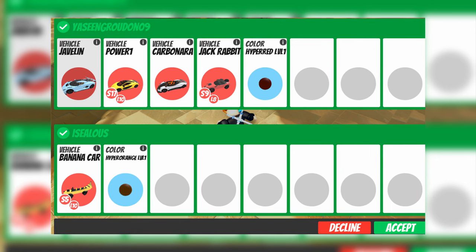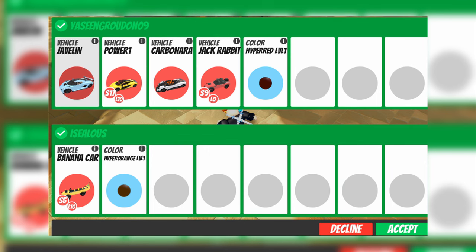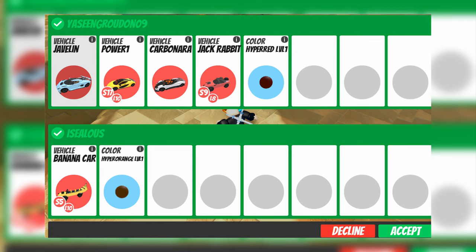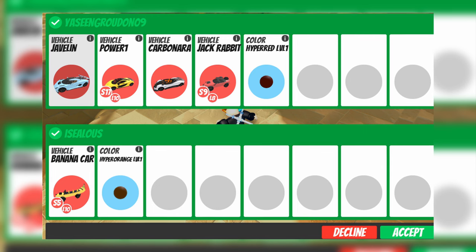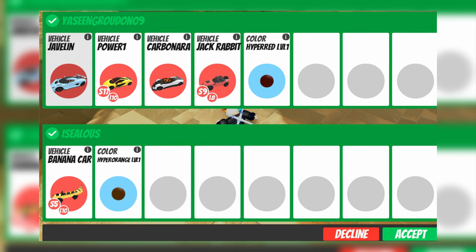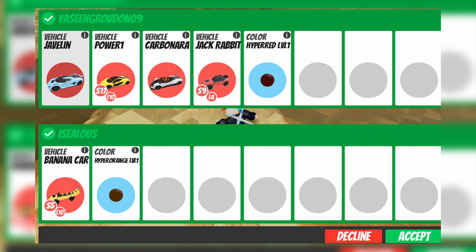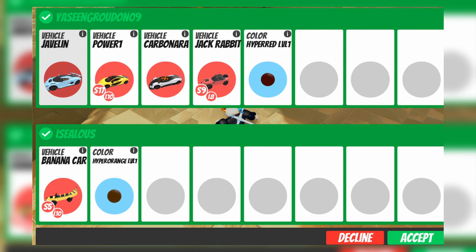The Javelin, Power One, and Carbonera would actually be just about fair for the Banana Car at 22.5 million. The Carbonera is about 2.5 million, Power One is 5.5 million, and Javelin is 12.5 million. He also threw in a Jackrabbit, which is about 750k. So this is only just a fair trade, but maybe he was trying to collect the Banana Car, and overall I think it's a good trade.